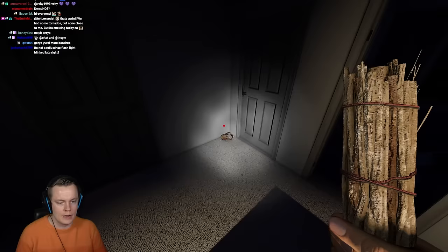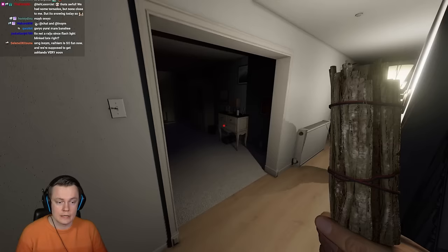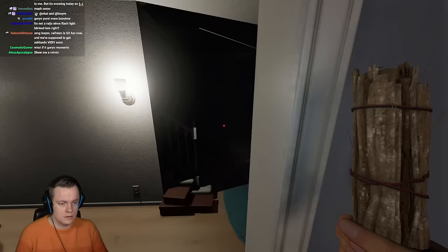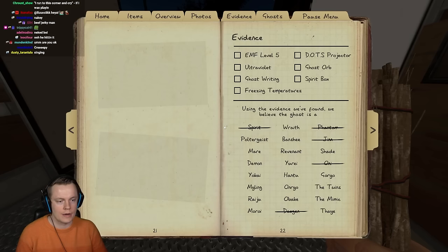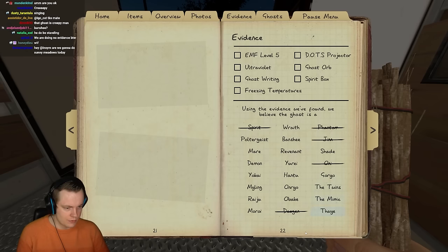Oh hi — Ghost event! Hi there. Disappeared. We can't test for any sanity drain. Let's step outside here so we can rule out some stuff, and it's not gonna be overwhelming immediately. So what do we know right now? We know the ghosts that I've just ruled out. We know it's not a Hantu because it was speeding up — Hantu cannot speed up.